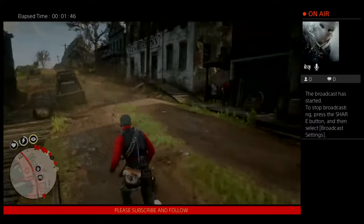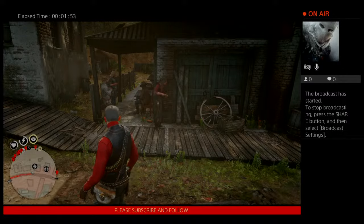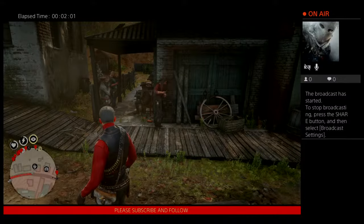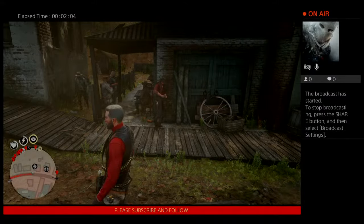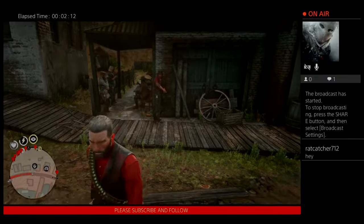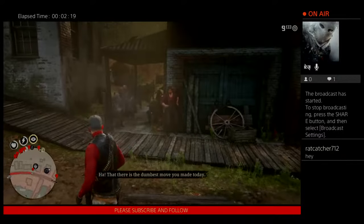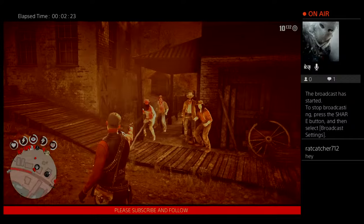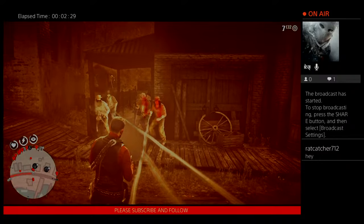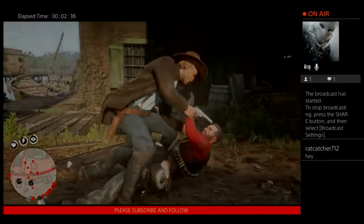So to do the number nine challenge, let's say you wanted to do it to these guys. You bust a couple shots in the air, and what's going to happen is all of them are going to pull their pistols out. The key is you can use Dead Eye, but once you click out of Dead Eye you cannot use it again or it will count as a reload. Pull out your weapon, fire a shot in the air — now they all pulled their weapons. Then I click: one, two, three, four. That counts — I just got all of them disarmed. That's how you do it.